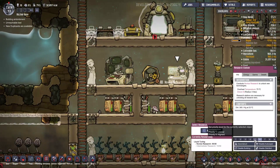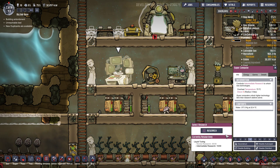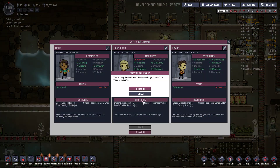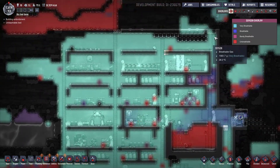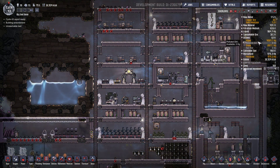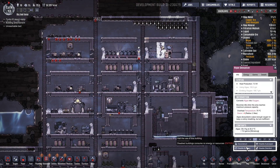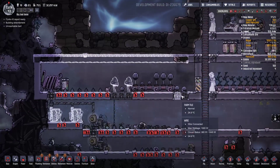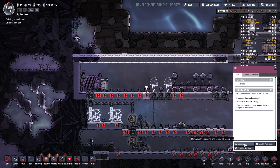Alors je pense quand même que je vais suivre le conseil. On va réduire un peu la priorité de la recherche à 4. Ce sera moins prioritaire que la plupart des choses donc ça va pas se faire vite. Mais j'ai plus besoin. On reste à 10 pour l'instant. C'est pas mal en terme d'algues. Il ne reste plus que 4 tonnes. Je vais couper temporairement celui-là. Je le remettrai après.